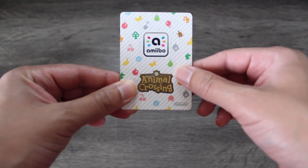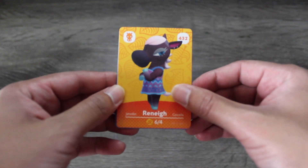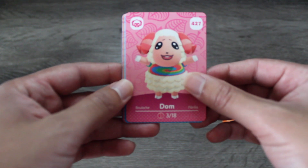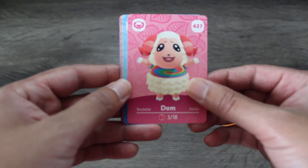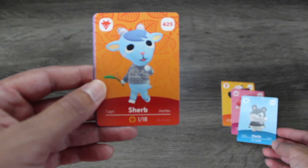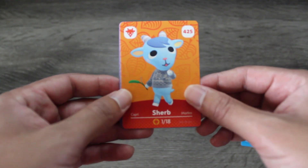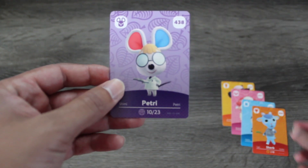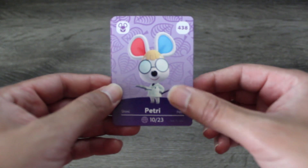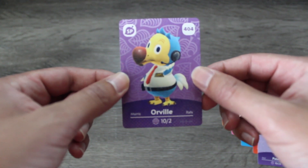Here we are with pack number three. We've got Renee — she actually lives on my island right now, so I'm glad to have her. And Dom — I have actually been wanting Dom to be my new jock character, but after seeing some of the new ones, I don't know when he'll move in. Another Marlow card. And Sherb — Sherb is also on my island. I kind of went through a phase where I was trying to get every single new villager on my island. And Petri, however you want to pronounce it — she is lovely. Really excited to have this little mouse.